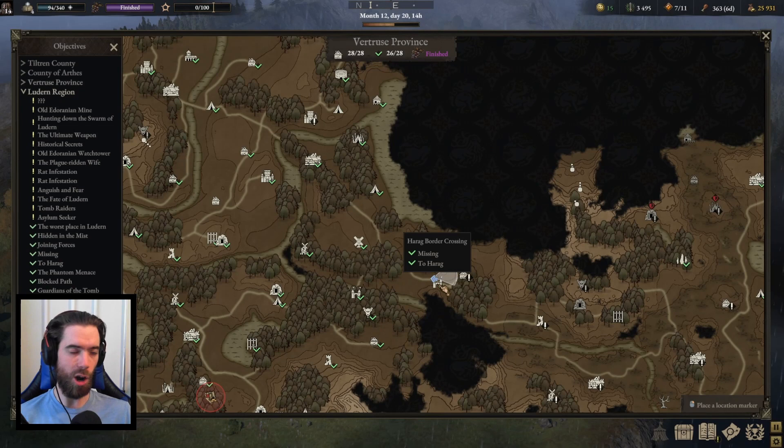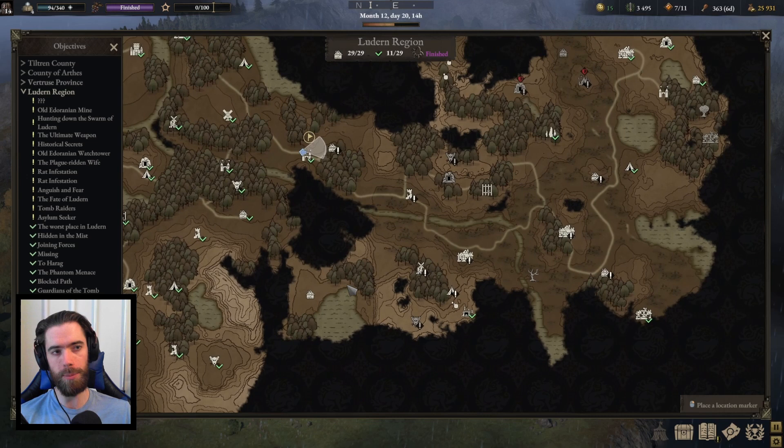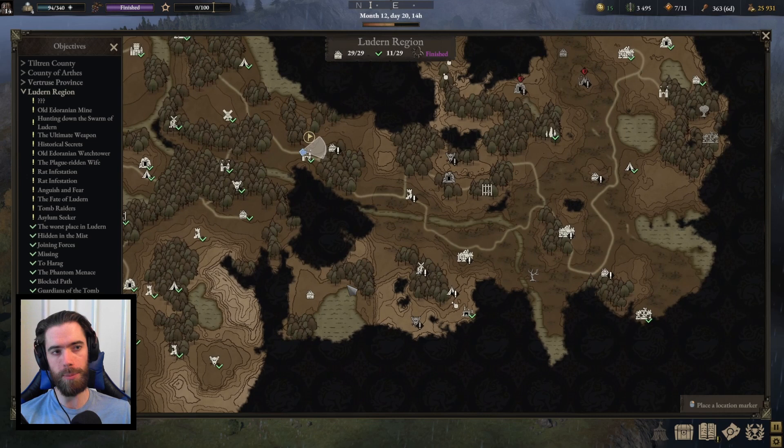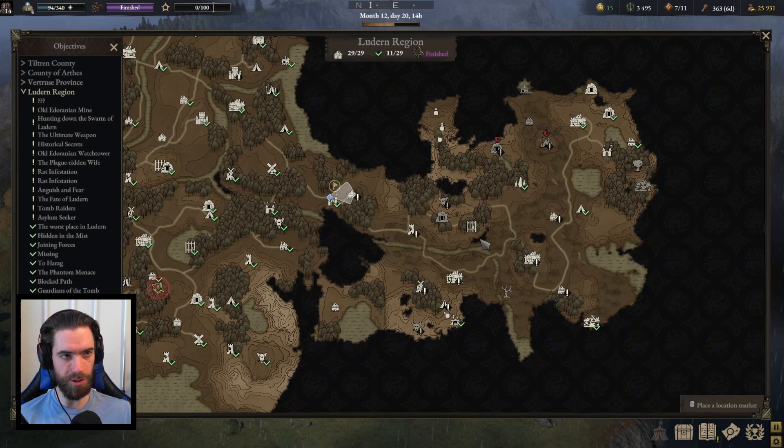Luderne is located to the east of Vertrus. You can reach the Harag border crossing by following the road east, but there is another entrance as well. In the very corner of Tiltrin you have the rat-infested nest, and you can navigate up past Sovenford town and through a mountain pass into the swamplands. This zone is a distinct region of the map but is not fully implemented right now — it bridges Luderne to Tiltrin and should be fleshed out in future updates.